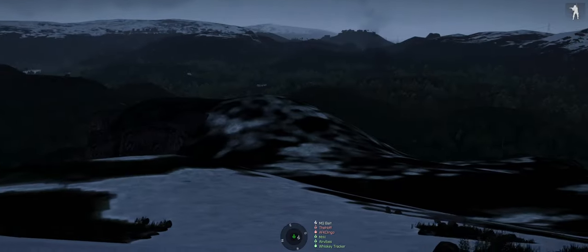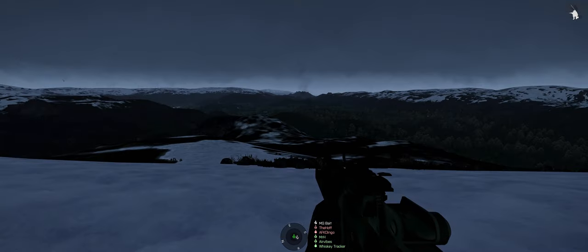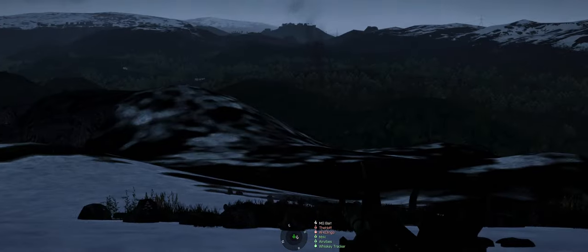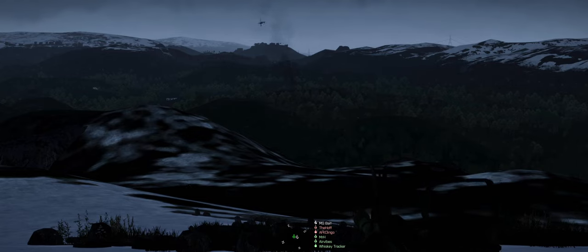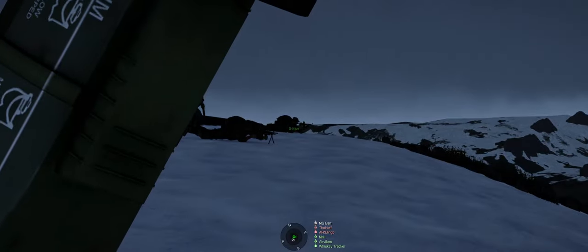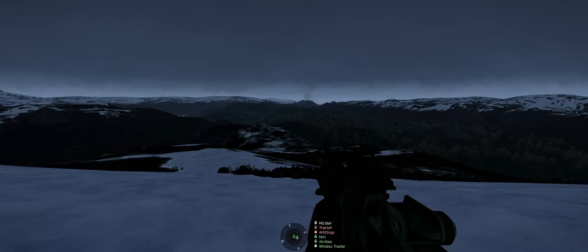Vehicle approaching crash site. Can you mark that out? Marked approximate location — not a good place to set up either. Let's get moving out to Alpha Overwatch 2. One, you'll have elevation 1085. It's 1085 on both sides. One, you're gonna have the south side. Two, you're gonna have the northeast side.